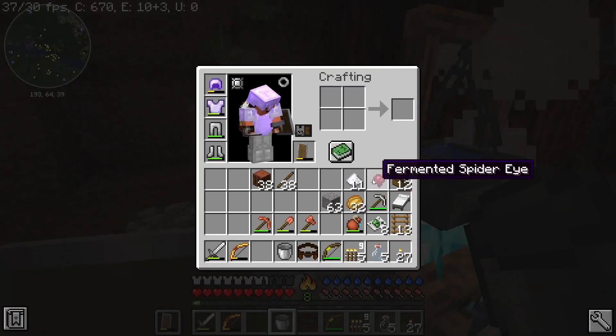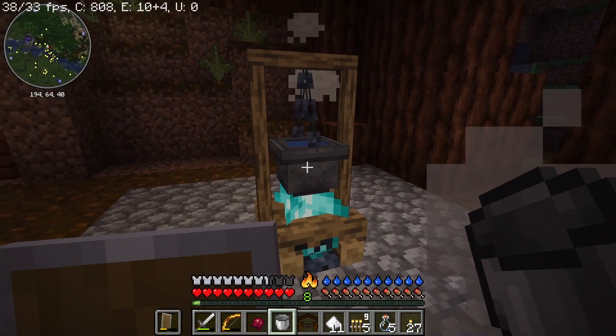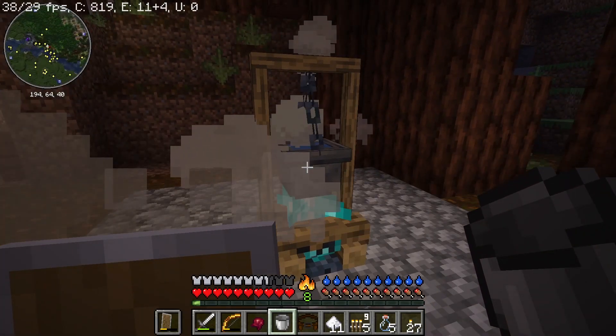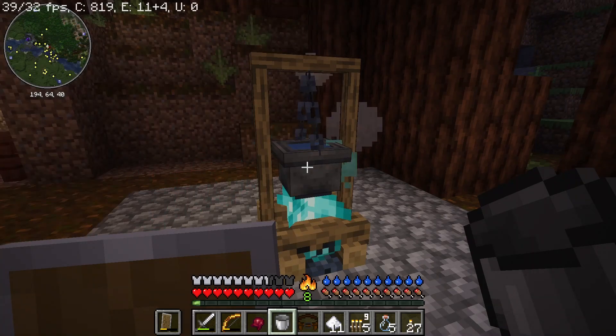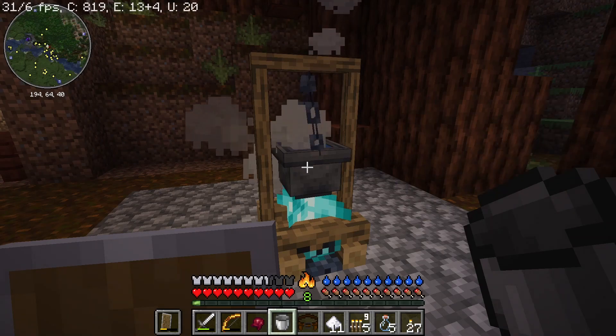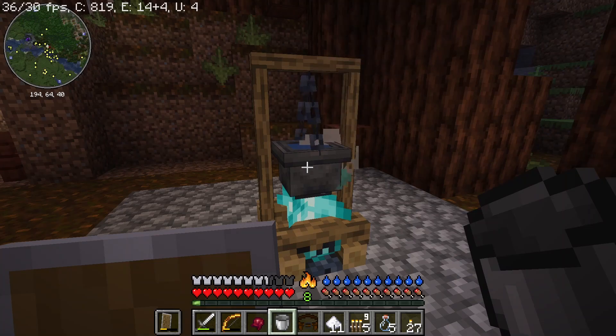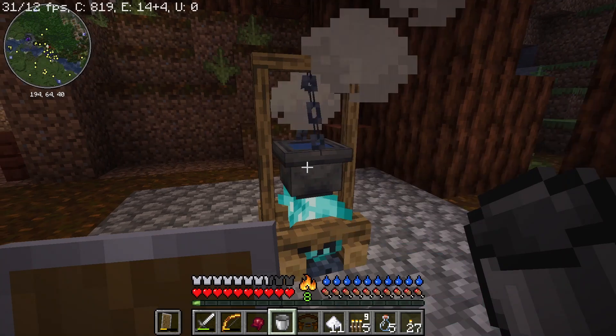Then it should start cooking in a while, and we can then make weakness potions — I hope — as that takes a mundane potion, and not nether wart to make the basic potion. And with a mundane potion from sugar, you should be able to put a fermented spider eye in and get a Potion of Weakness.